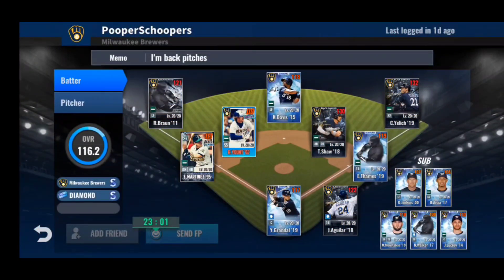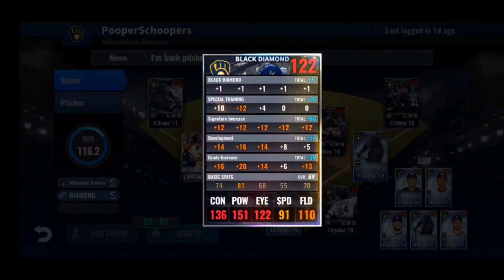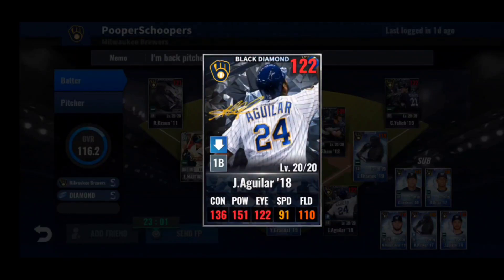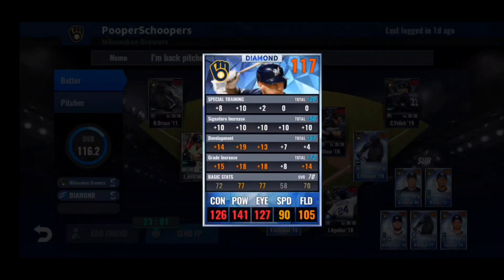Next up we have Pooper Scoopers, also known as Ben R on YouTube — he makes MLB 9 Innings 22 videos just like I do, and he'd really appreciate your support so check out the link in the description to his YouTube channel. He runs a Brewers team with a Diamond S-set deck. I'm not really going to be critiquing his players unless I feel the need to. Hopping straight into it: at DH he has Jesus Aguilar 2018 — a beautiful train, 13 to the right side, power first, eye second, contact third — 151 power in condition. Slugger, instinct, barrel it up — great skill set.